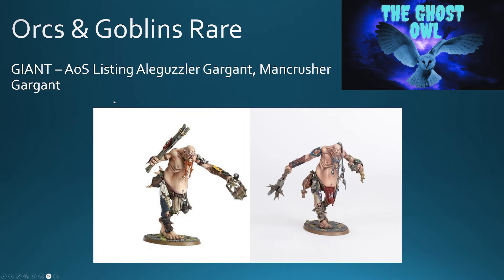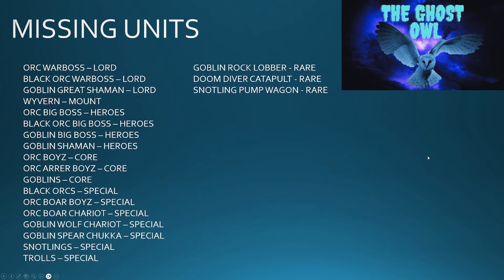A Giant is also available, listed as an Ale Guzzler Gargant or a Man Crusher Gargant — both options are available. So a Giant is definitely an option for Orcs and Goblins.